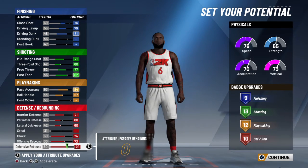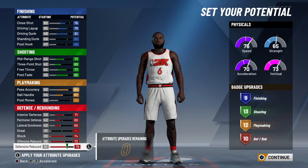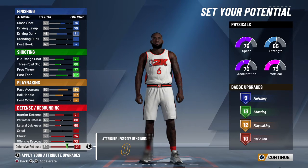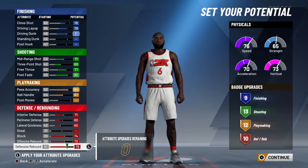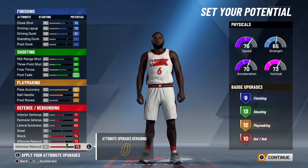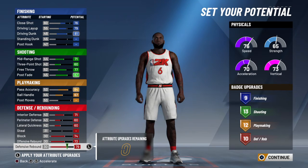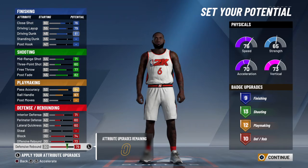So look at the badges. We got 9 finishing, 13 shooting, 12 playmaking, and 10 defense and rebounding. Now if you get legend, you got 19 finishing, 23 shooting, 22 playmaking, and 20 defense and rebounding. This build goes crazy at legend.